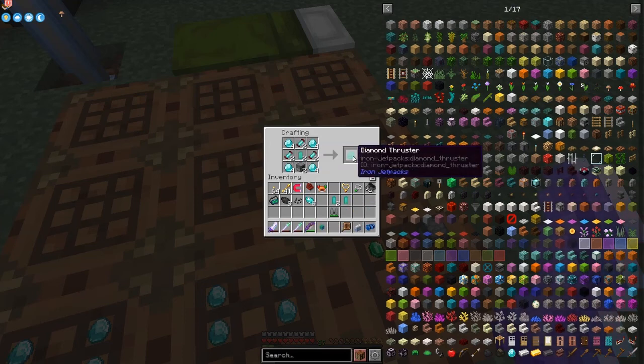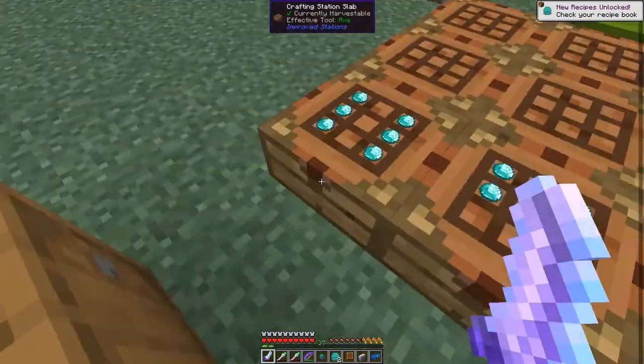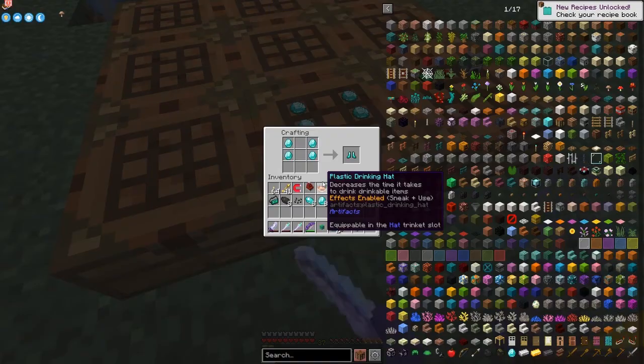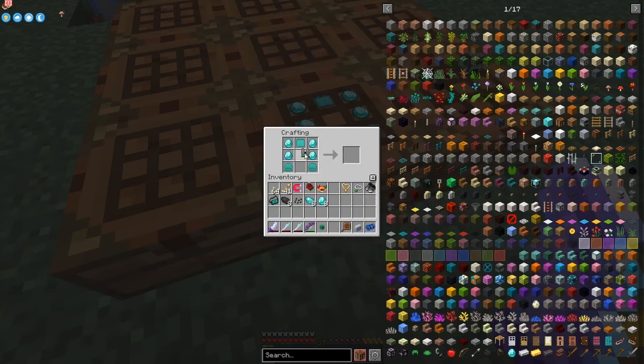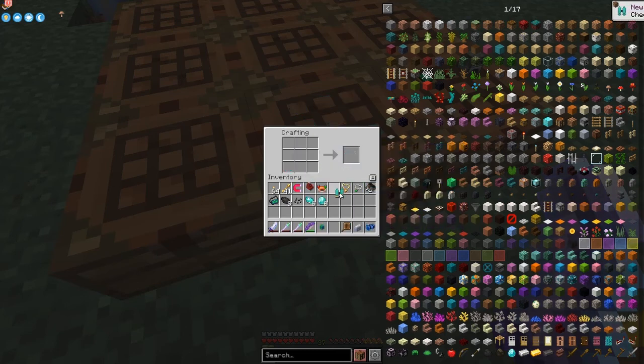That'll produce two thrusters. I've actually got plenty of diamonds at the moment. The next step is to put these three energy cells down the middle to produce the diamond capacitor. Then we should be able to click that into place - it says jet boots but that is in fact the recipe - so now we get a diamond jetpack which has got 30 million energy storage required.